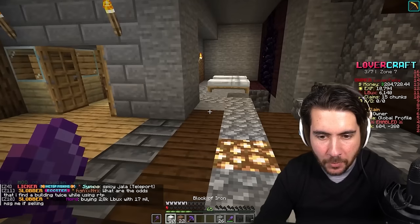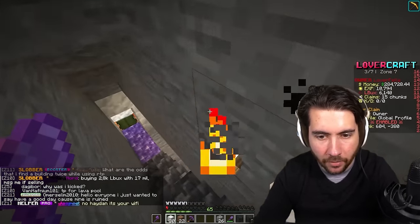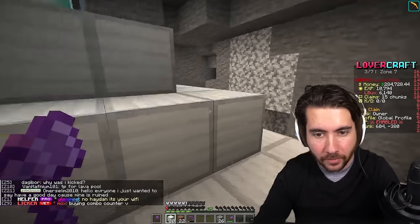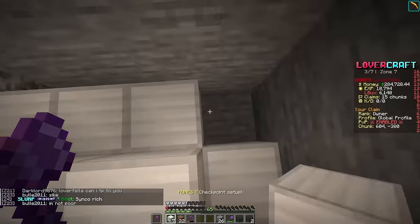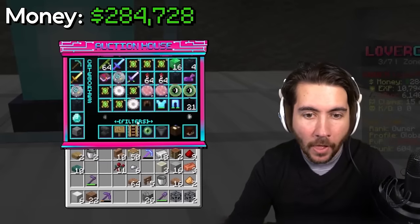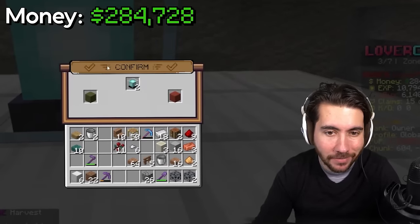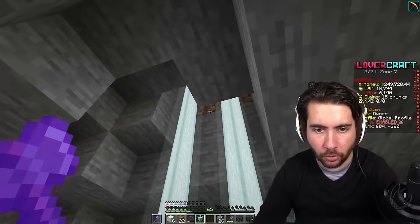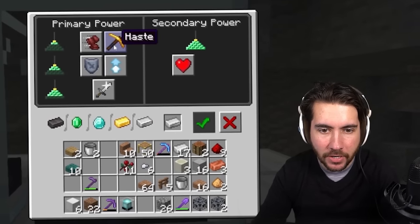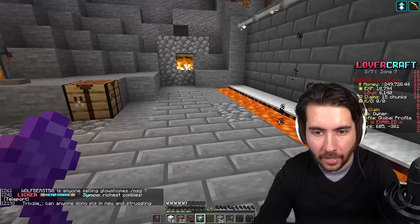I just got an idea - can't I actually expand my beacon by a layer and add another beacon onto it and get other benefits like max boost? Let's see if this works. I need to buy another beacon - that's gonna also cost a lot of money. Two for 35 or one for 90 - I guess we're buying two. You activate the second one and you get haste and jump boost. That's a dub.